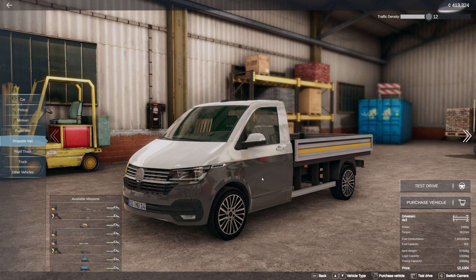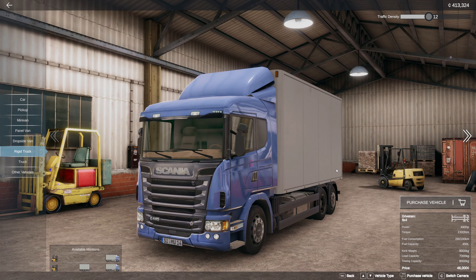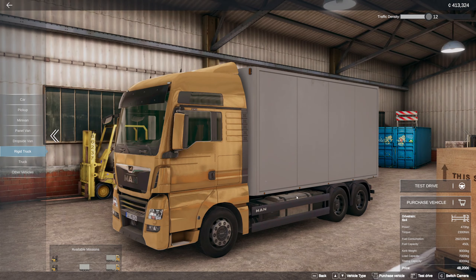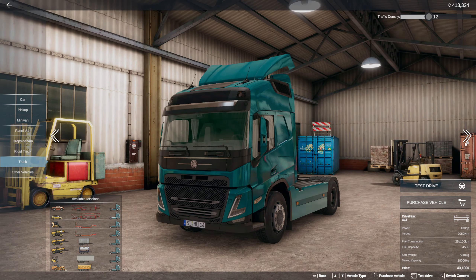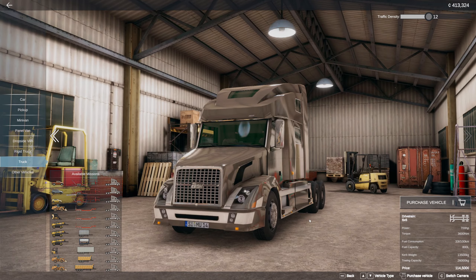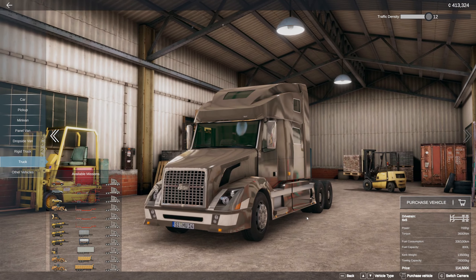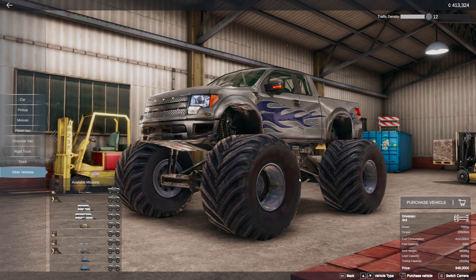There are three dropside vans ranging from small to medium to large, and three rigid trucks — a Scania, a Scania dump truck, and an MAN box truck. In the truck category there are seven variants: the first couple resemble Volvos, we have a couple of Scanias, some MANs, and a Volvo-looking variant as well. And in the other vehicles category, there happens to be a monster truck in here just for fun.